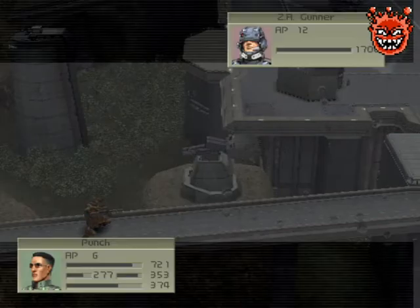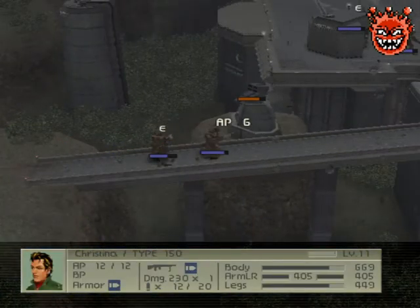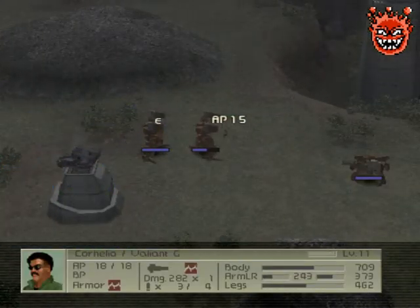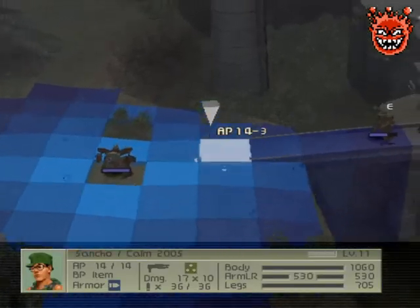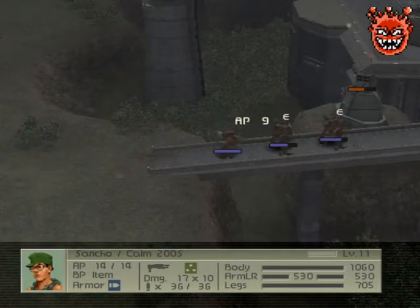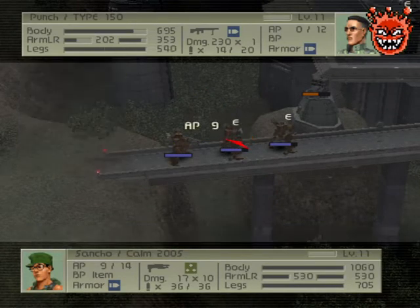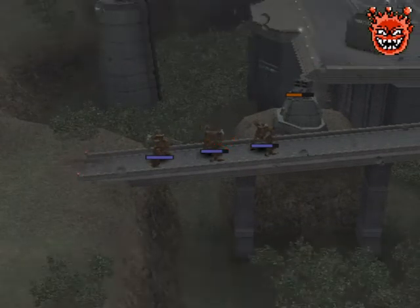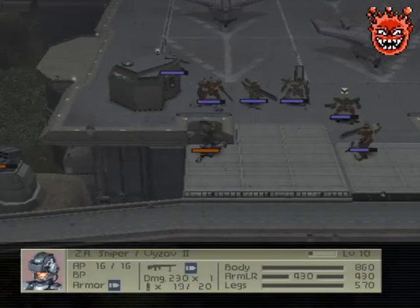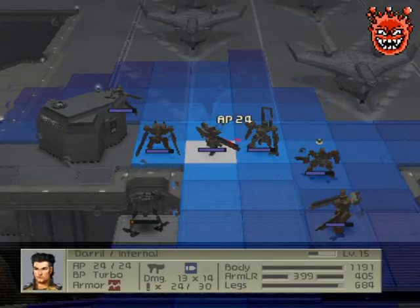Engaging with the turret. The turret has anti-impact armor, so our snipers are gonna do a decent amount of damage. Get him during enemy phase — damn, almost wrecked him.